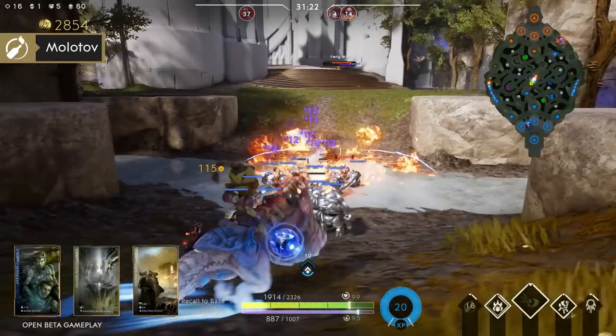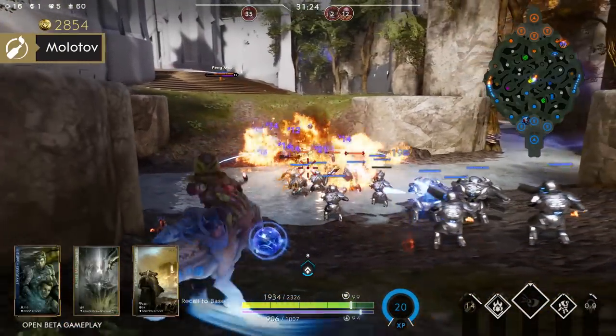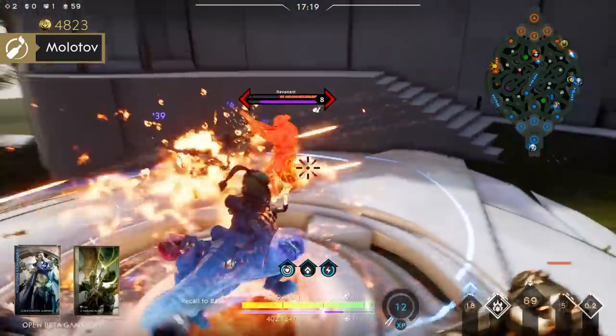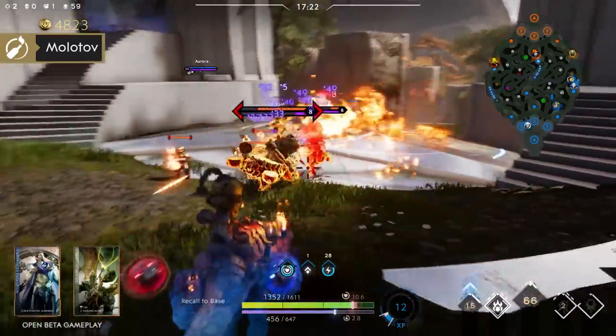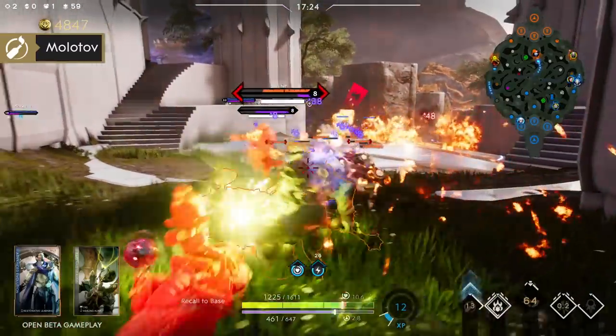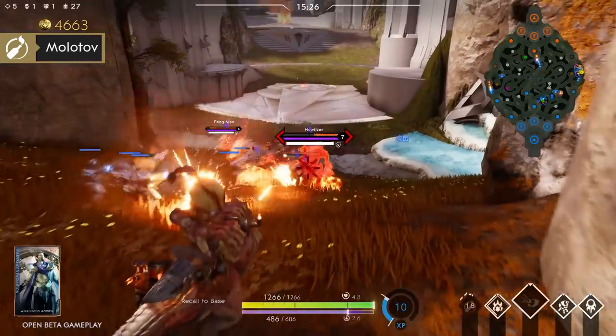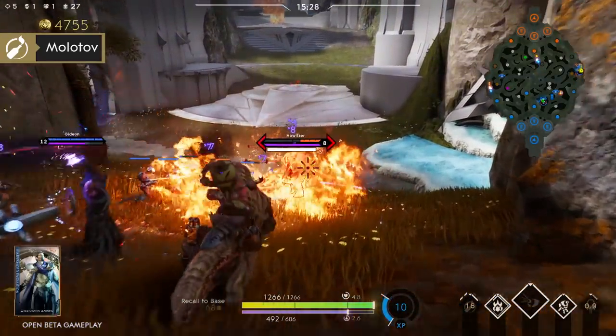Molotov allows Iggy to set an area on fire, dealing damage over time to enemies within the area of effect. Enemies standing in the flames will also have their ability armor reduced, allowing Iggy and Scorch to deal more and more damage over time. Molotov has great synergy with other casters, allowing their abilities to deal more damage.